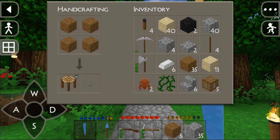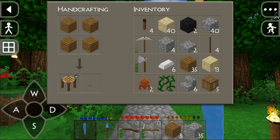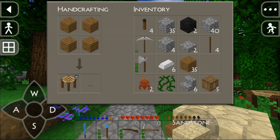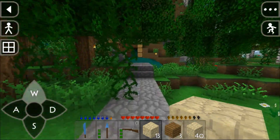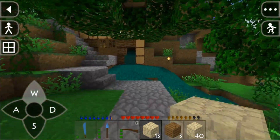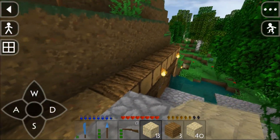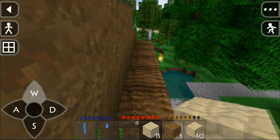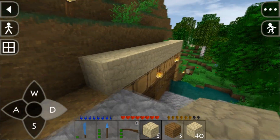I'm going to be using sandstone, wooden planks, and solid coal blocks as the eye of the chicken. Hopefully it turns out good - I haven't done anything like this before, not on YouTube on my channel, and not even on my own world. So this is kind of new for me. I have looked at some Google images so I know roughly what I'm doing.